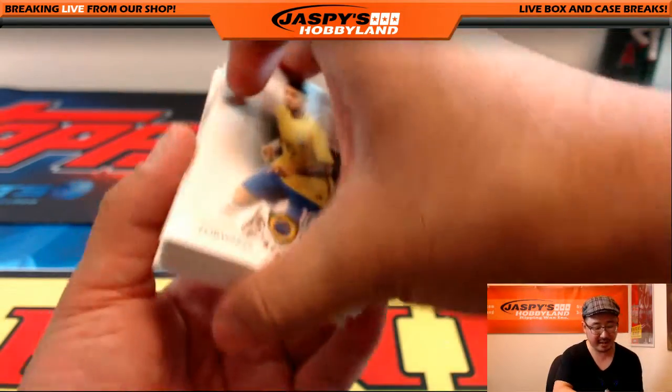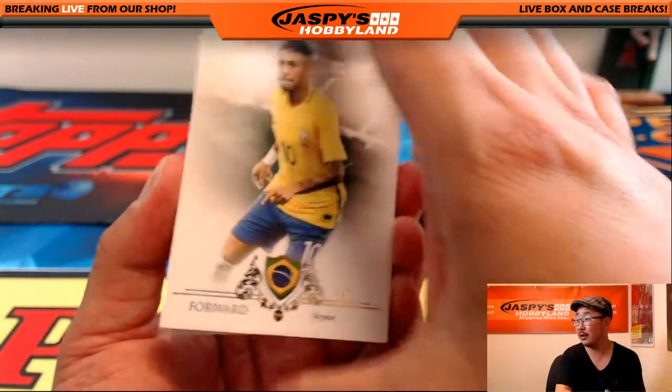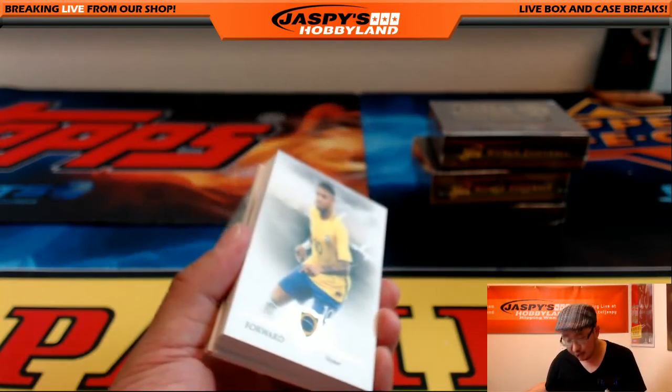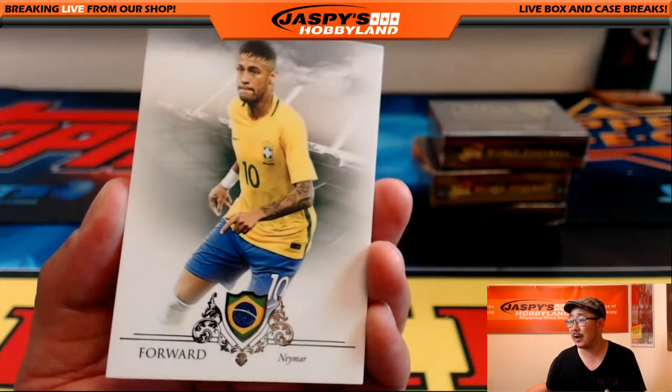Even these base cards can still sell for something. For example, Neymar — who has N? N is Sean Warner. Look up that Neymar.